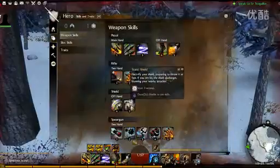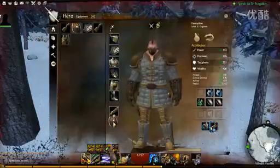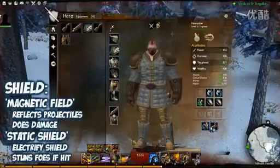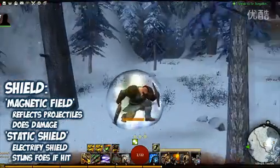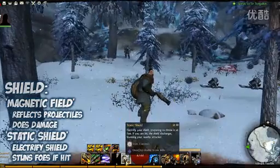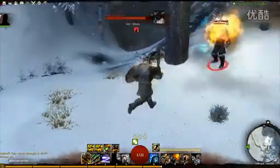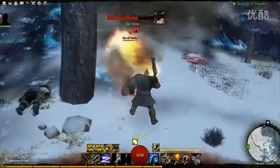The Engineer is also the third class that can use shields, along with Warriors and Guardians. So if you equip a shield you actually have a couple of interesting abilities. Once I'm out of combat I can switch over, but it's not that easy to switch over when you're in combat. So Magnetic Shield reflects projectiles — it's a defensive one. And the Electrified Shield will block damage, but if it doesn't block any damage it will do damage instead. So if you use it defensively and you don't get hit, it will do damage instead.